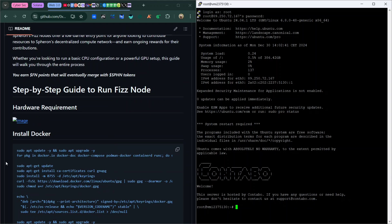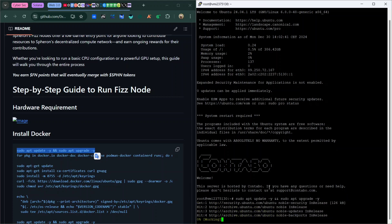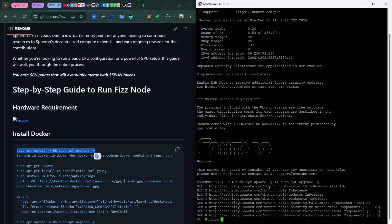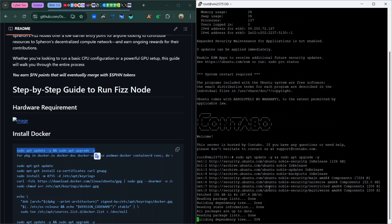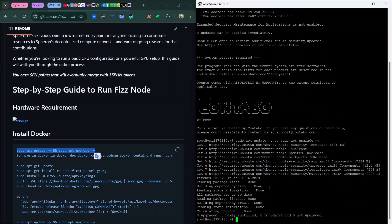The first thing to do before running any node is to run: sudo apt update and sudo apt upgrade -y. This updates and upgrades the server. One thing I like about Contabo is that the VPS is already up to date, so these commands finish quickly because most servers are already upgraded.